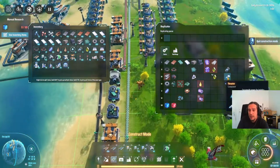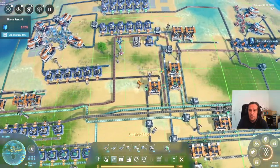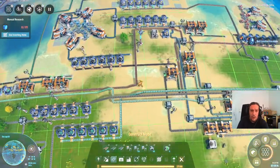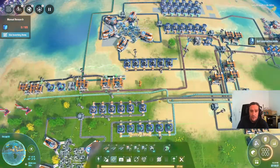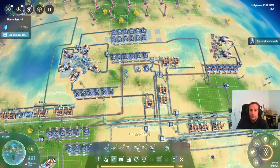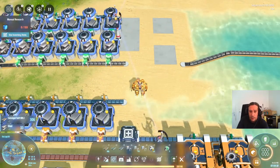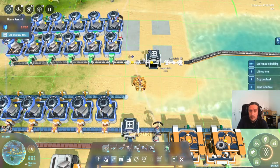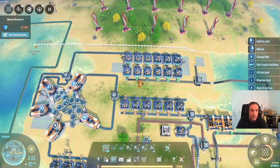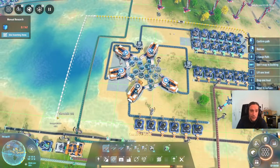Thrusters need steel and copper — that's an easy one. We will not have any issue with that, except for the fact that the raw copper in our base is not exactly where our steel is. I have copper in this direction already, so how about piping some steel in this direction to work with? I'm going to use a splitter here and roll the belt all the way down there so we have some steel to work with at this site.